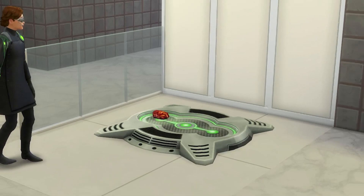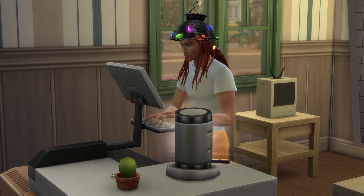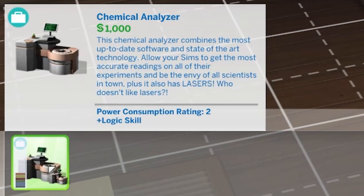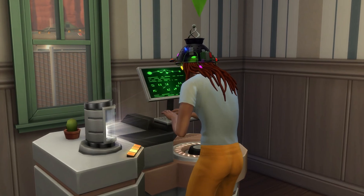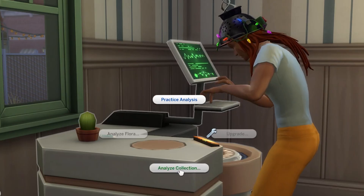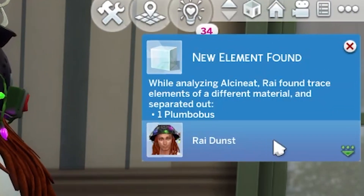It's also worth noting that at level 5 in the Scientist Career you can make the Cloning Machine. You can use this to make copies of crystals, metals, and elements, giving you more to work with and break down. There's also one major addition from Get to Work that makes the element collection much easier: the Chemical Analyzer. Practicing analysis trains your logic skill and also sees your sim gain various elements from time to time. You can also use the Chemical Analyzer to analyze elements, giving a small chance to separate out an additional element — though each element can only be analyzed once, and you cannot analyze elements received through this process.